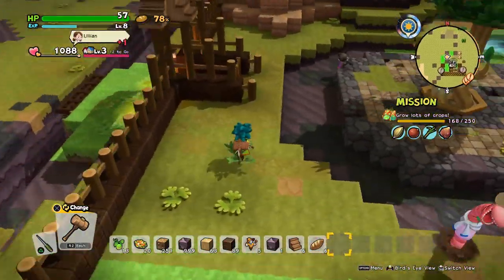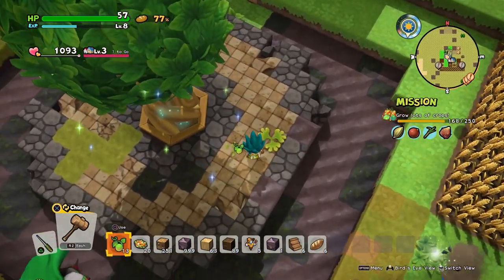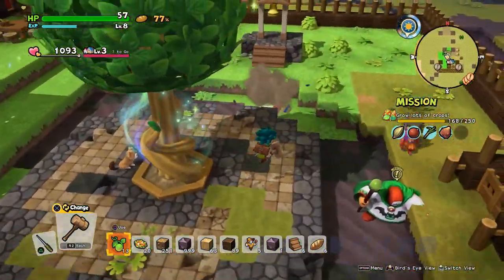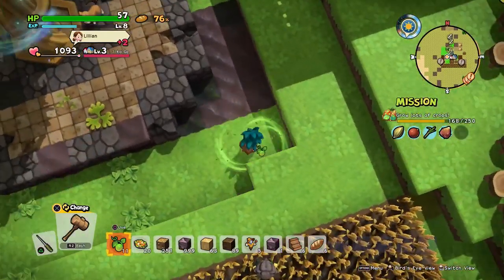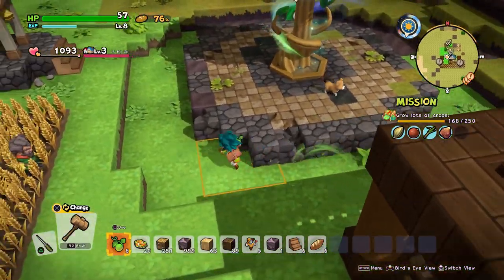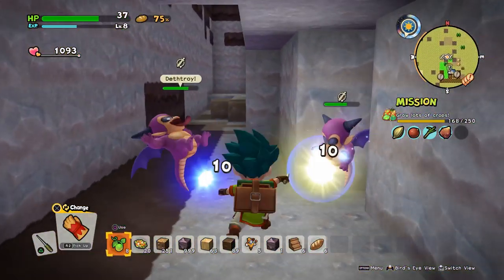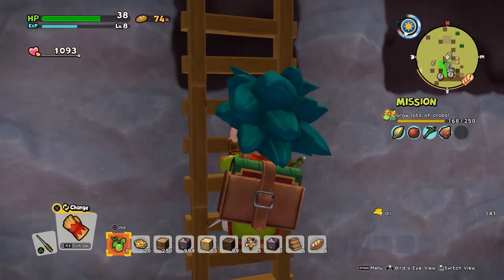I'm probably going to make this upper area green first. It won't let me affect this at all — that's unfortunate. Oh, and he did get the lower sections. Cool. I do really wish all of these guys dropped seeds for me, because that would be nice.